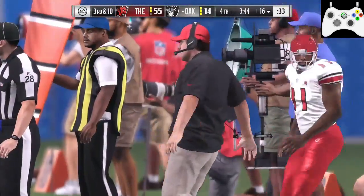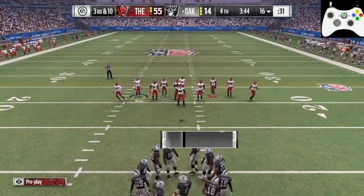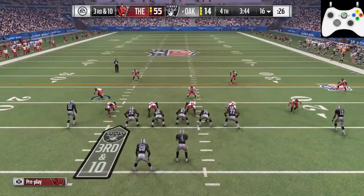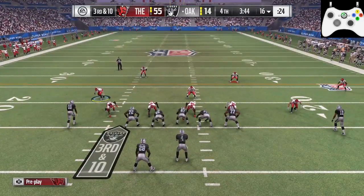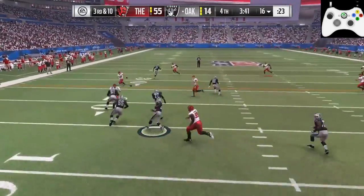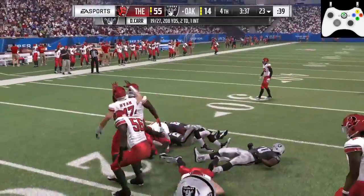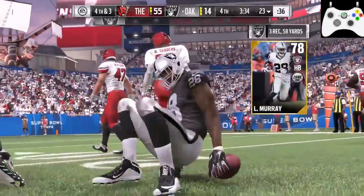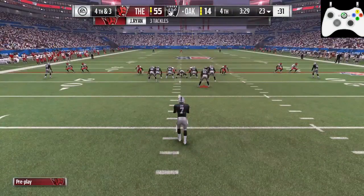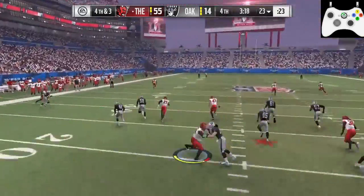Bad throw - that was at the feet of Deion Sanders. At this point it's third and 10 - what's he going to do? He's got pressure in his face again. He manages to dump that off, but I have guys in position to contain - that's what that coverage is basically. So it's fourth and three. He's not going to give me the ball again to score on him, so they punt it.